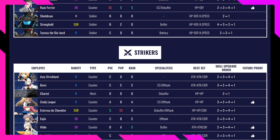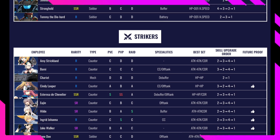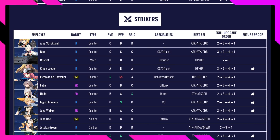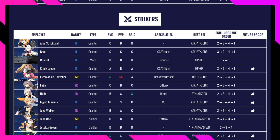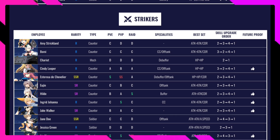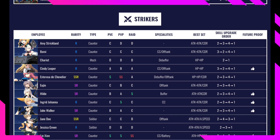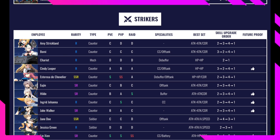Moving on to Striker characters — focusing on future-proof and SSR units. Sydney Lupar is an air-rarity character rated A in PvE, B in PvP, and A in Raid. She's future-proof. Her specialty is CC and off tank — she deals decent damage while filling a sub-tank role. Best set is HP. Skill upgrade order is 3, 2, 4, then 1.